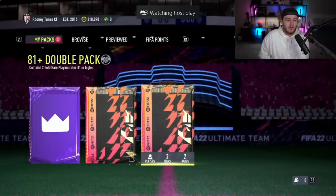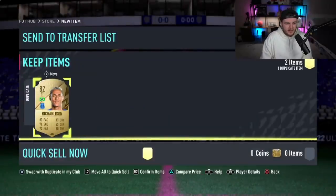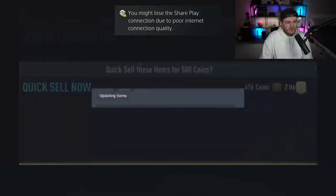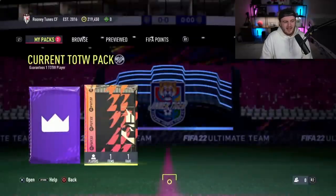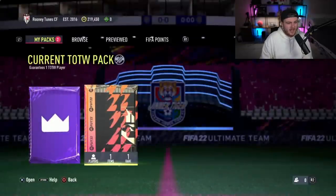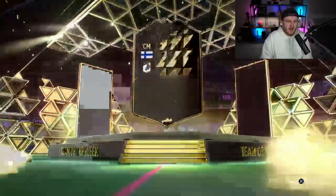He's got one of each pack — the 81 plus double upgrade, the current Team of the Week pack, and the prime gaming pack. The 81 double upgrade is going to be a board — French left mid, Lamar. Realistically you want left back or centre back there, because the only expensive French boards now are Kimpembe and Fallon. He just discarded that for no reason — that wasn't even a duplicate, I don't know why he discarded that. Current Team of the Week pack — this is where you really want French. It's not a walkout. Who is that? Oh, it's this guy again — Lod. We're getting a lot of this guy, not a big fan of him.